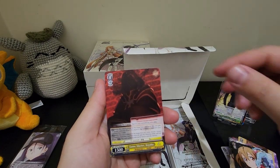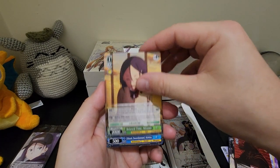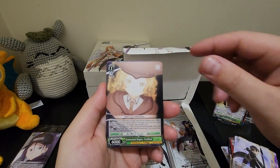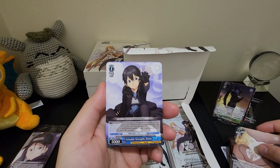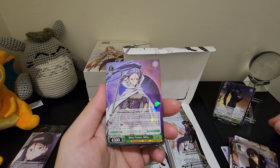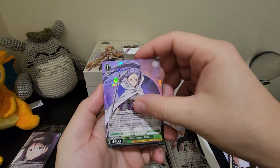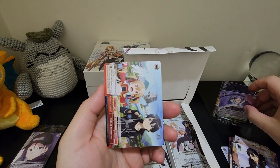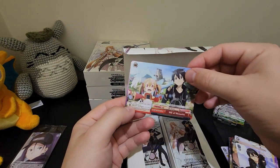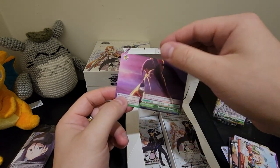Silica's Gratitude. Game Master, Kayaba. Relaxed Time. Black Swordsman, Kirito. Entrusted Hope's Cardinal. Valuable Strength, Kirito. Hey, we got a Beta Tester, Mito. And we got a Hill of Memories. And a Promise at Dusk.